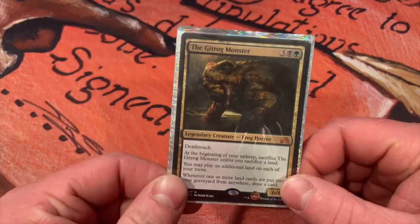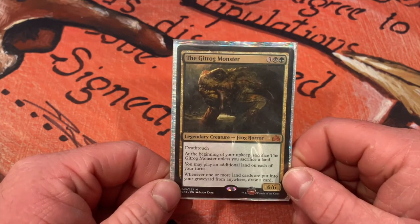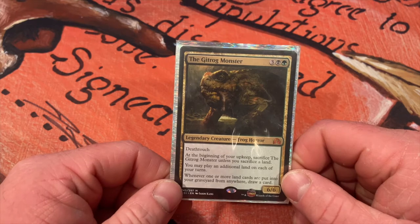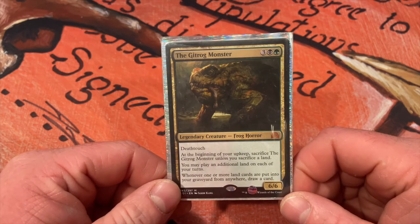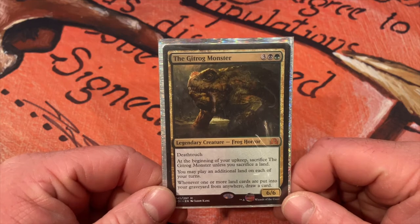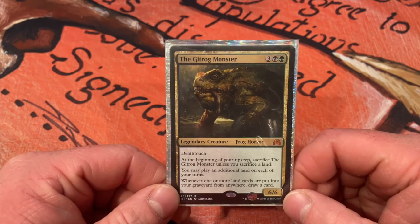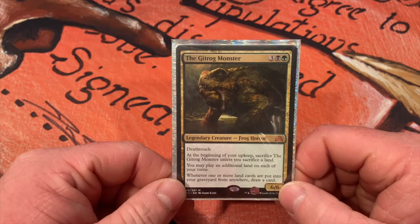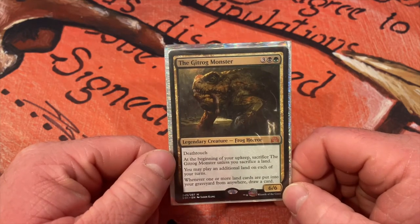Here we are — we're gonna get into the deconstruction of the Gitrog Monster. First we're gonna go through how the deck's built currently and the cards that I added over time that just really shouldn't have gone in there. New sets come out, you get new cards, you read it and think it'll work really well with your deck without really looking at what synergies you already have in there that are already working well that you may be disrupting.